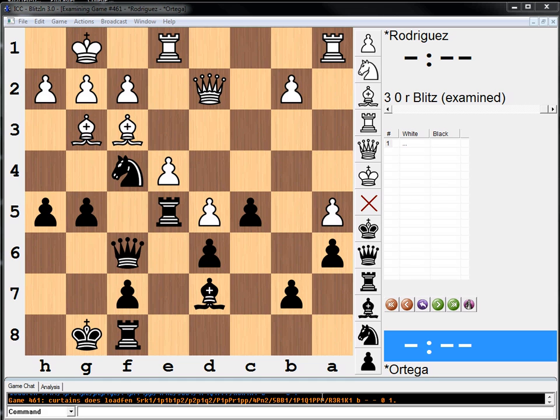Alright, so what's going on here? Black to move. The e5 square looks beautiful. I mean, there's a lot of decent looking moves here. I just don't know which is the one we're going to play. Sorry, just a little confused.